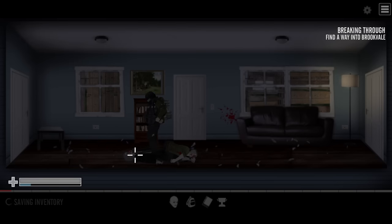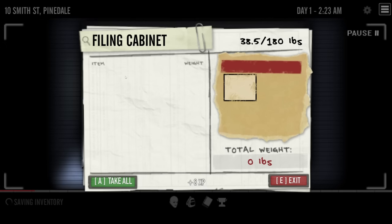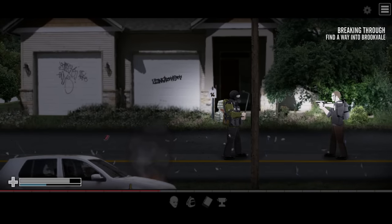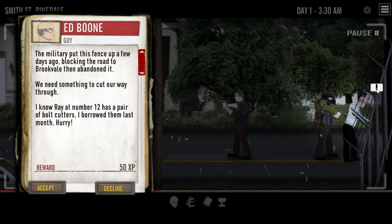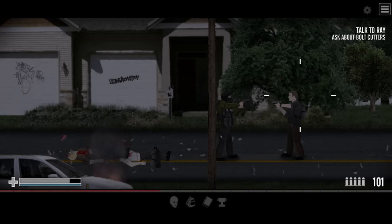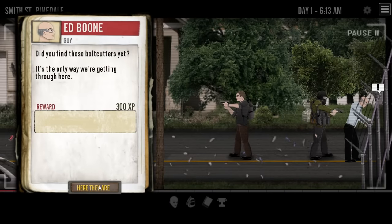The houses and explorable buildings in this game are all really well done. Each one feels unique and has its own layout and style. It's one of those moments where you can tell just how much love and care was really put into this game. Down the road, I found a man aiming a gun at me, protecting Ed Boom. Ed is literally just labeled as Guy, and he's trying to cut open a military fence to escape the neighborhood. After dealing with his sidekick, I found bolt cutters in Ed's garage and brought them back, allowing me to continue into the next zone.